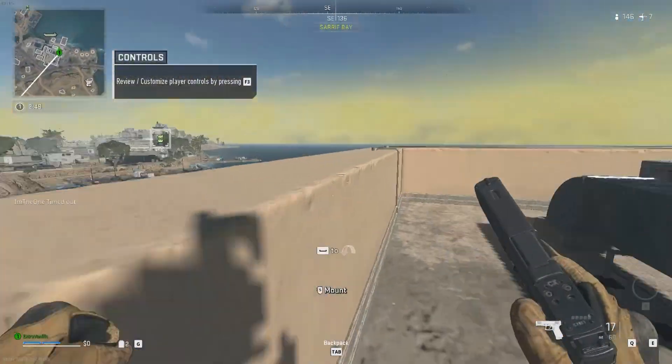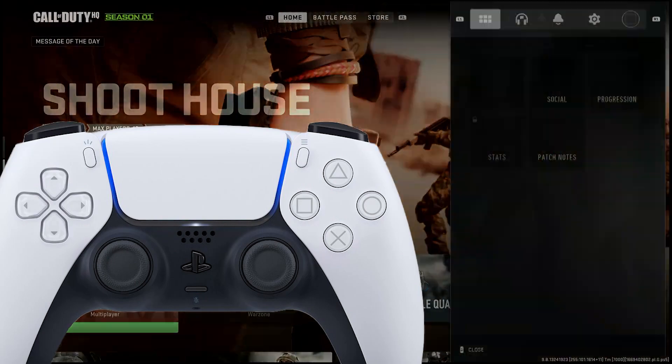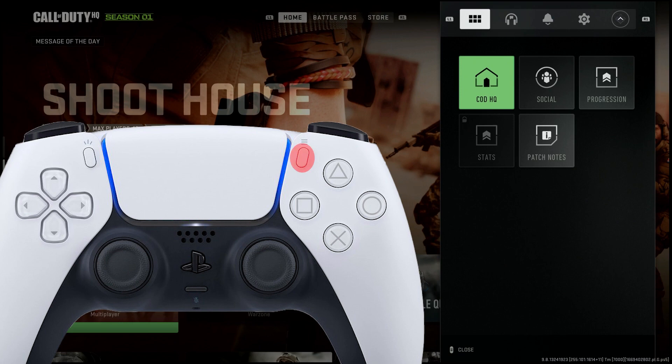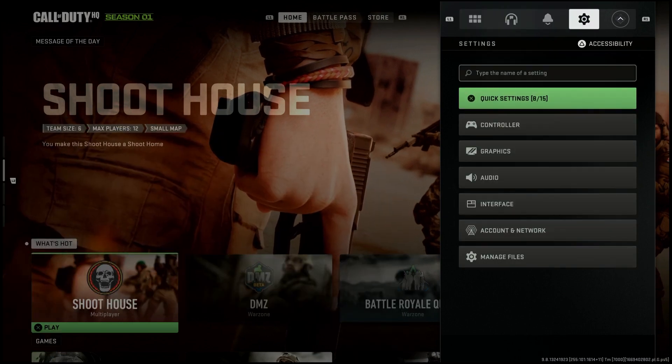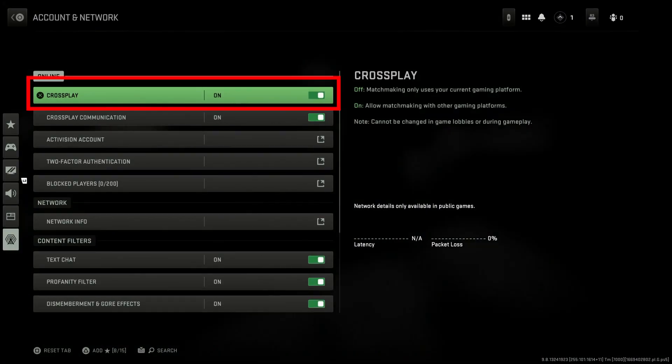Here's an example of how to enable crossplay on a PS5. Run Warzone 2.0. On your controller, press the options button. Go to the settings menu. Scroll down to account and network. Then turn on crossplay.